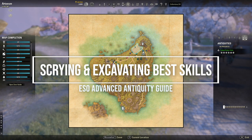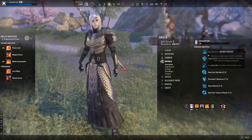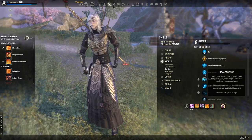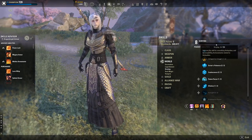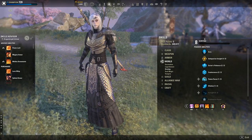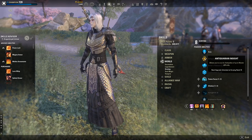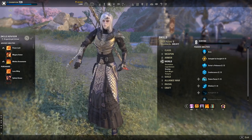Now let's go through the actual skill lines and the priority for spending skill points in excavation and scrying. There are somewhere between 30 to 35 skill points needed total. In the scrying line, which goes to level 10, the first thing to prioritize is Antiquarian Insight — this is what allows you to scry higher level leads: green, blue, purple, yellow, and master. Master is the tier for your mythic item leads.